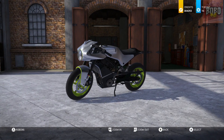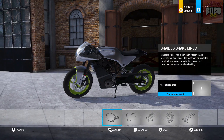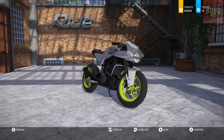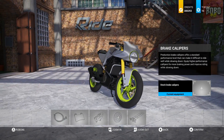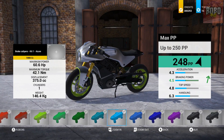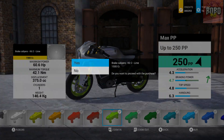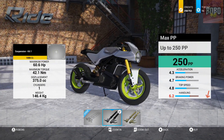Just upgrading the bike at the moment. The maximum PP we can go up to is 250. I'm going to do the brakes next — that takes it up to 246. The suspension. Those gold suspension parts look horrible on some bikes. That takes it up to 250. I might actually change that front suspension to black because it looks horrible in gold. Just changed that to black — doesn't suit the bike.